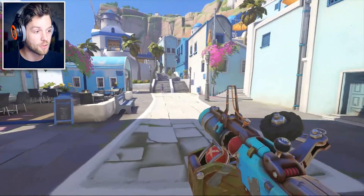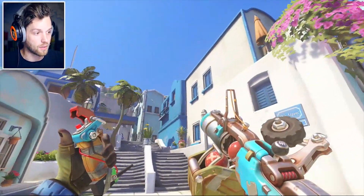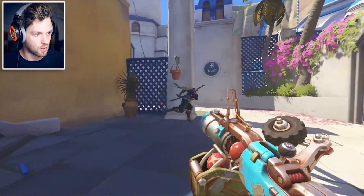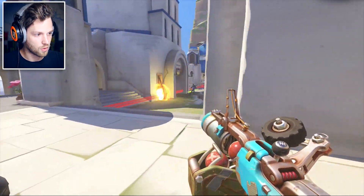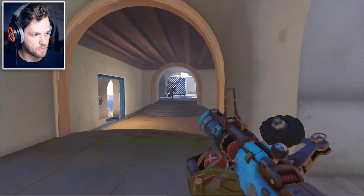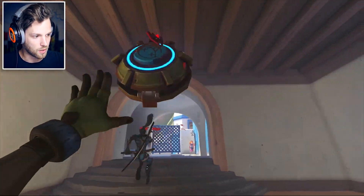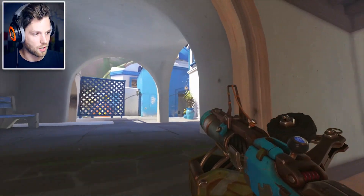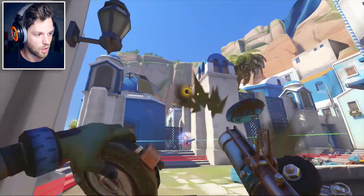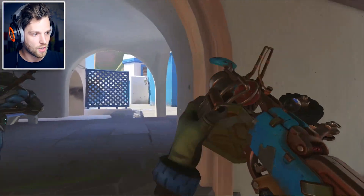You can't even check your tab screen — it doesn't matter because I can't. Let's go in boys. I picked probably the worst character to do this. I picked Junkrat because I'm fairly comfortable playing him and I thought maybe it wouldn't be too hard. How did that not hit her? It didn't get hit markers — I have no idea if I'm hitting them.